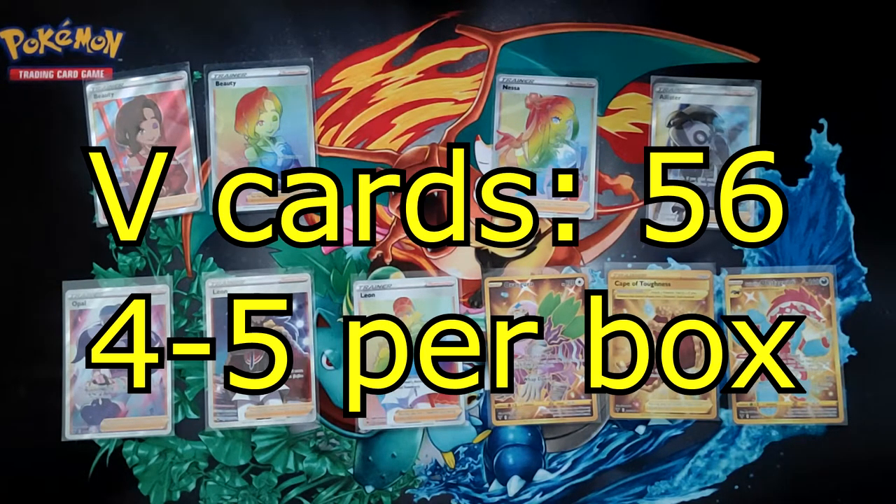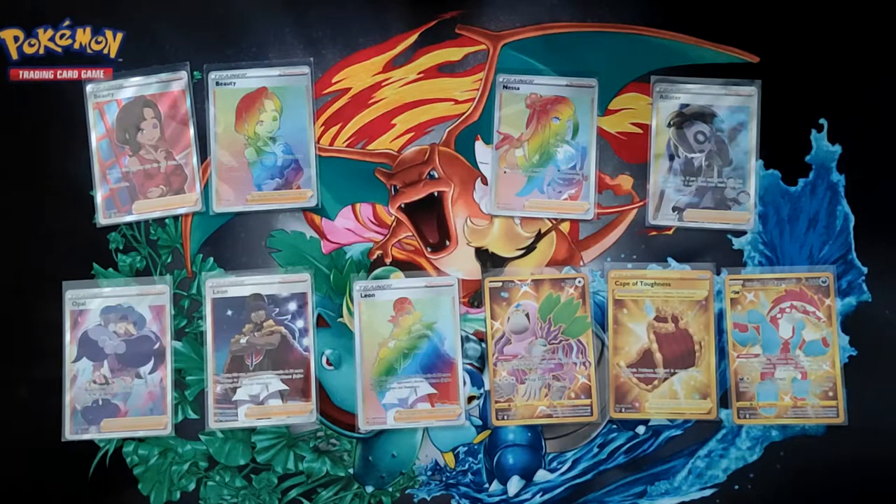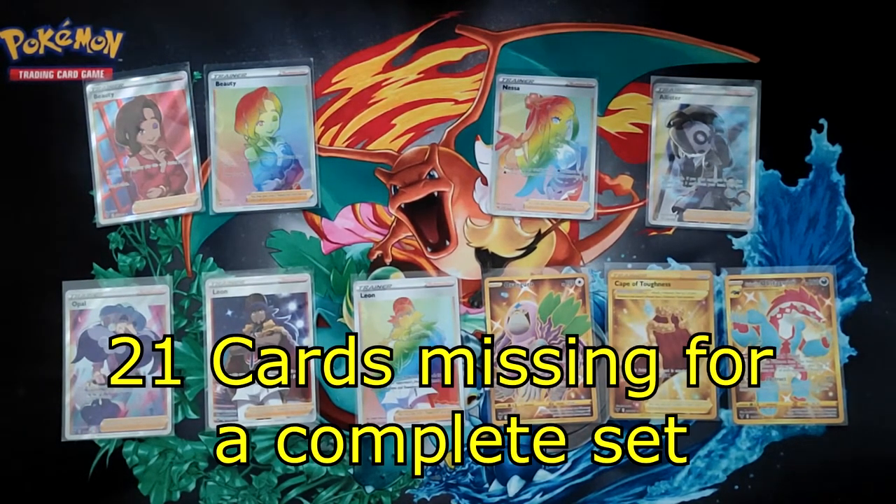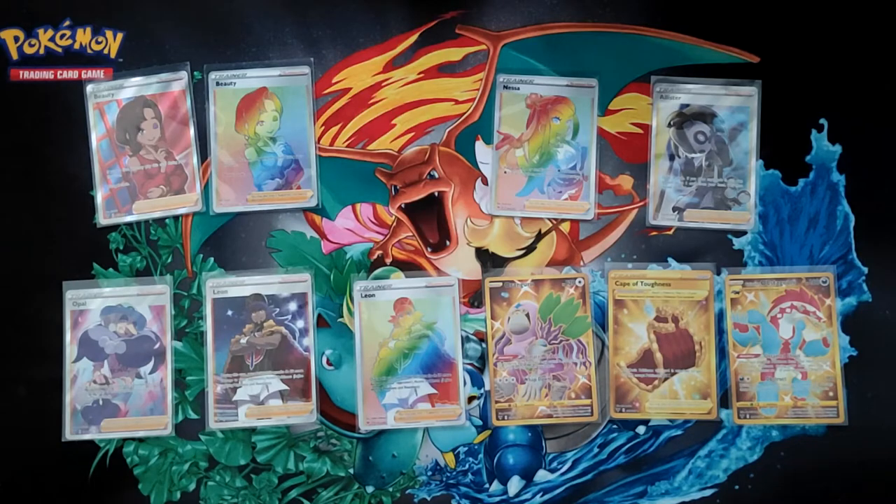For V cards we got 56 total — just over four per box, which is the expected rate. For V-Maxes we got 21, which is 1.75 per box. Out of all the cards, we're missing 21 unique cards. Not too bad — we'll see how it goes when we sell the duplicates and see if we can buy the rest of them or open some more product.